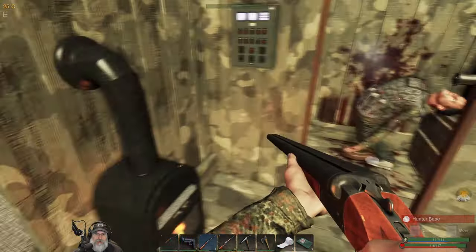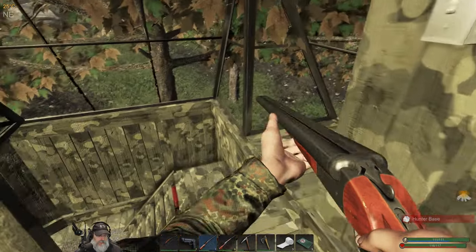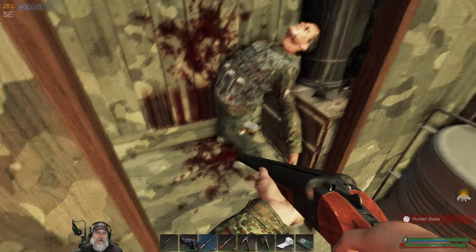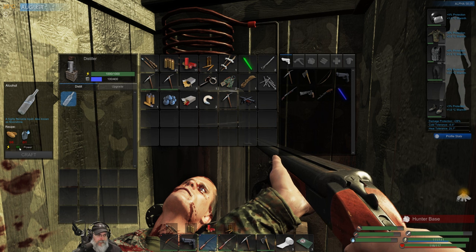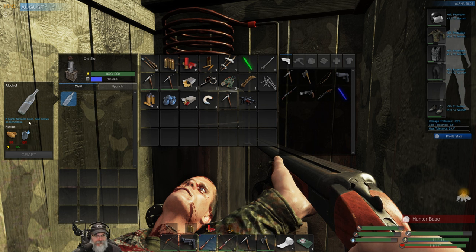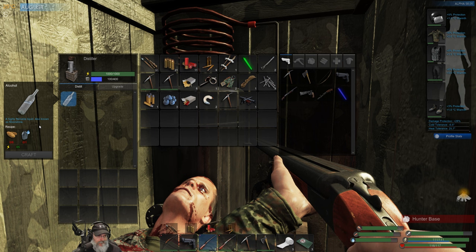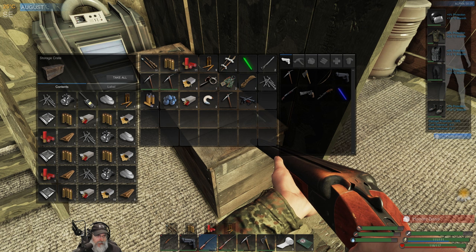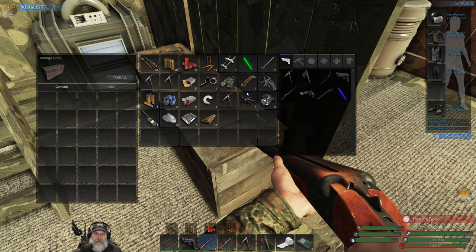Oh there he is and there he goes. Anybody up here? Nope. Let's take this out of here. Let's look at this thing - to make this you need six potatoes and a water, and it's 65 power. Does that only make one though? Because six potatoes is kind of expensive. If it makes more than one then yeah, definitely worth it. If it only makes one, not so sure.